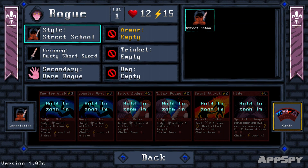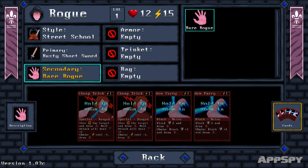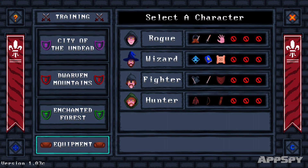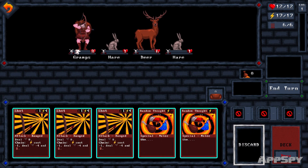Number one: know your class. Each class has a different set of skills, and within those classes you'll find subclasses that change the way you're gonna have to play. You can be violent and upfront with the warrior, but try to do that with the hunter and you'll be dead in moments.